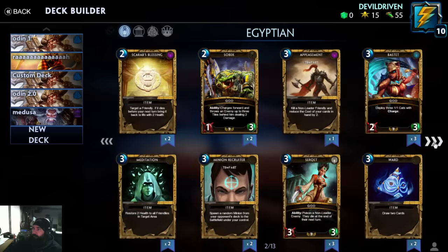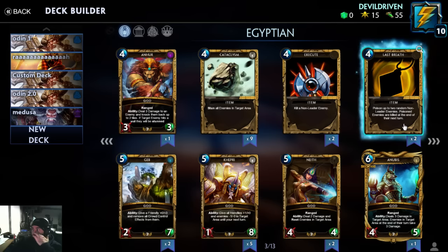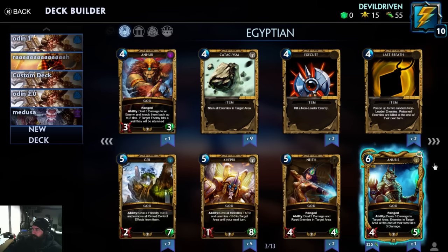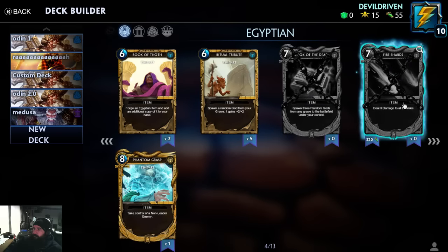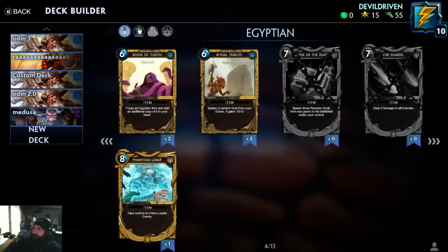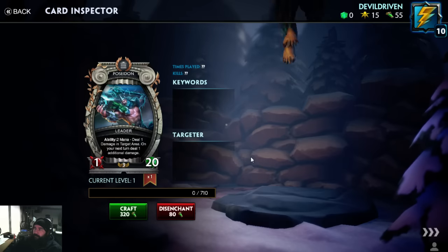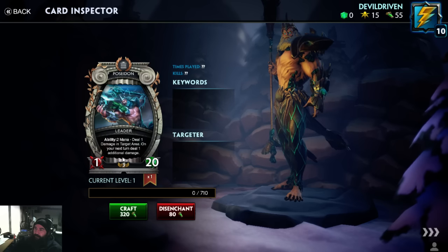The card I like the most — hopefully it didn't change, I haven't played in a couple of weeks. Last Breath: poison up to two random non-leader enemies and kill them at the end of the turn. This just wrecks people's day. Anubis — I thought he was a legendary. Book of the Dead — I don't have any of those. And Poseidon — Poseidon looks sick. Check this dude out — you're able to inspect them. Look at that guy, that's awesome.